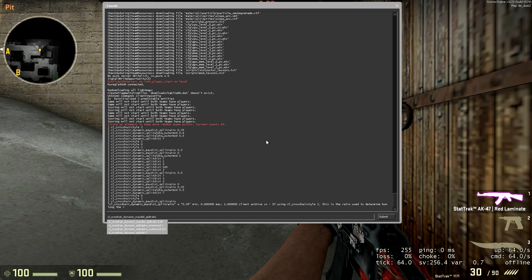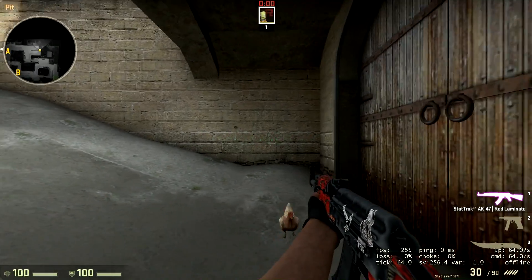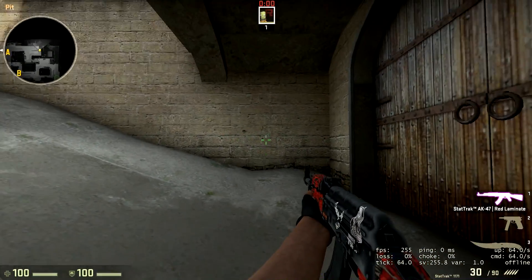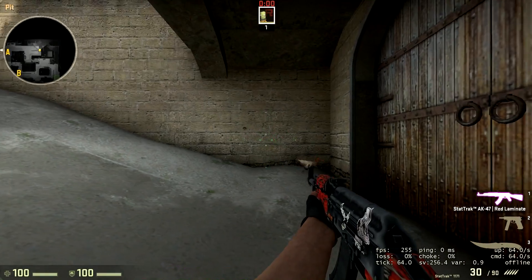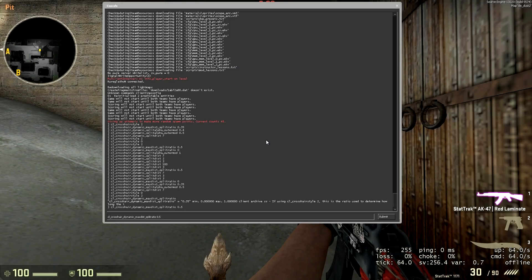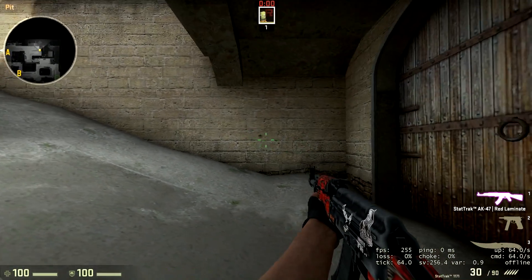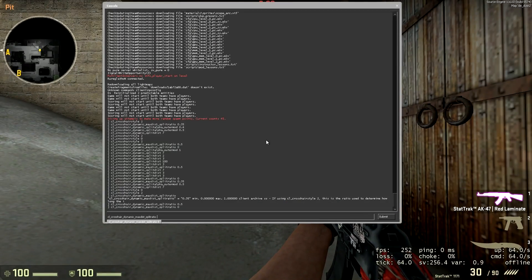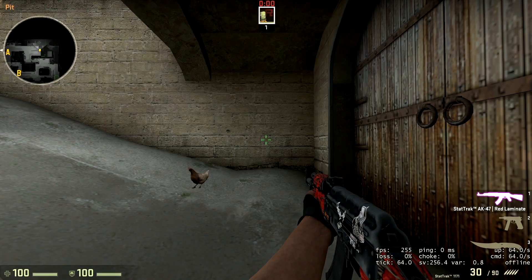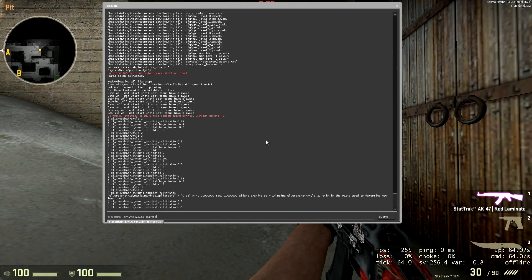The first command is cl_crosshair_dynamic_maxdist_split_ratio and this controls how much of the crosshair splits away and keeps going after it hits the maximum distance away from the centre that the main part can reach. You can set this to zero if you don't want any splitting at all. Let's put it back to 0.5, so half of the crosshair splits away, and look at the next command.